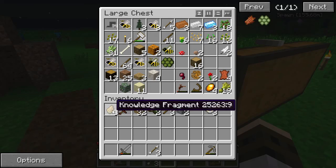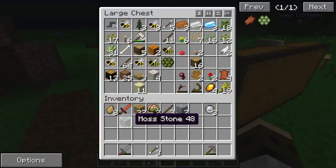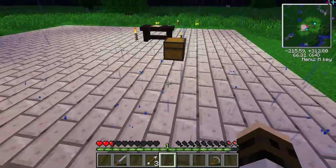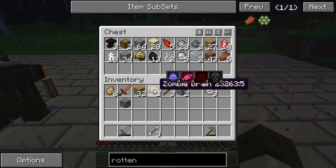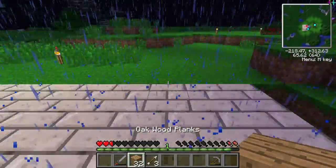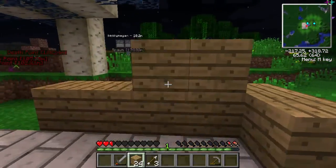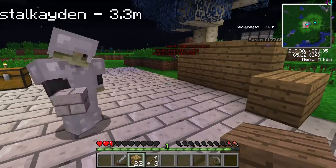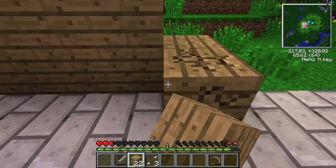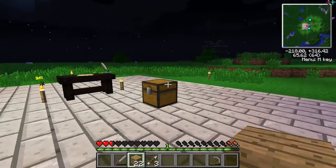I'll go chop down some trees for later. And it's raining again. Soon enough I just won't even care. For now — because I don't like the rain. How do you like the wood with the marble? It looks pretty good. Mind you, I wish it was birch, but at this point I don't care. We don't have birch wood.